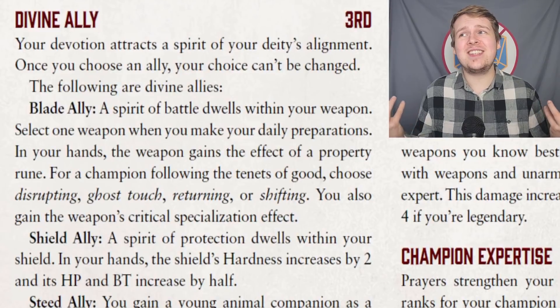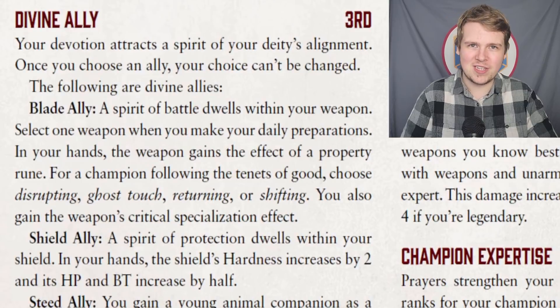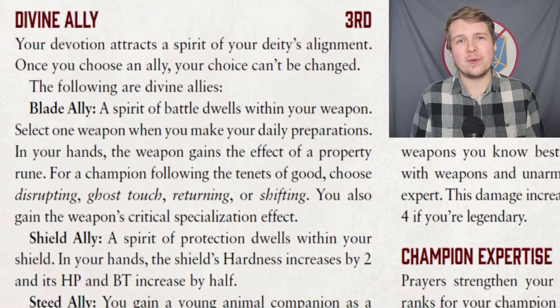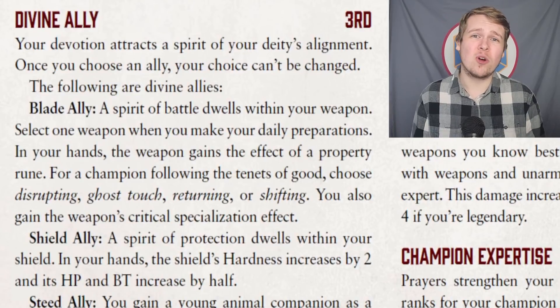Shield ally is at least a little more effective, if not a bit boring. It increases your equipped shield's hardness by 2, and increases its hit points and broken threshold by 50%. So if a shield had a hardness of 5 and 20 hit points, it now has a hardness of 7 and 30 hit points. Definitely not bad, and a direct upgrade to your shield, but overall it reduces damage by 2 more when you shield block.